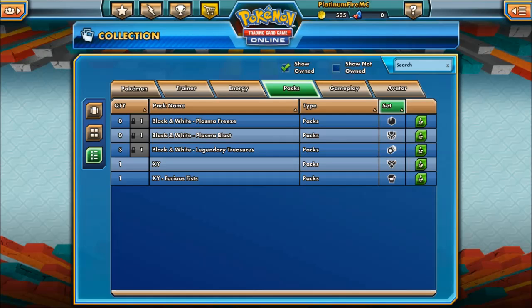Now you've seen those, we've got eight booster packs here that we're going to open oldest to newest. We've got Plasma Freeze one, Plasma Blast four, Black and White Legendary Treasures one, X&Y one, and Furious Fists one. Let's get on with the Plasma Freeze ones.